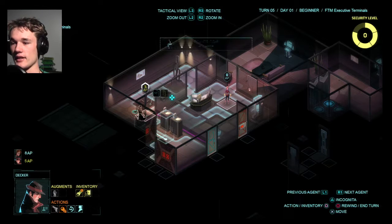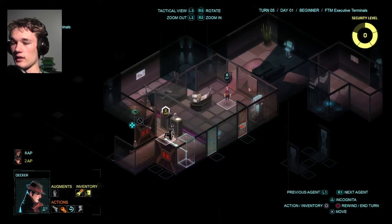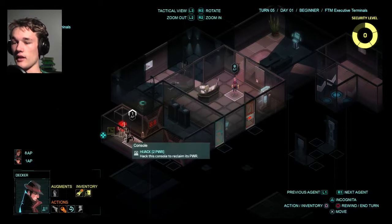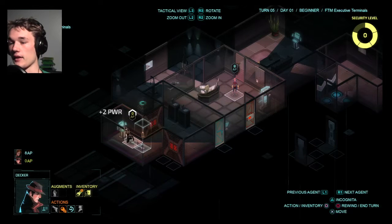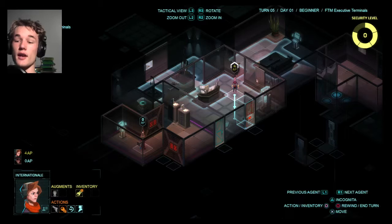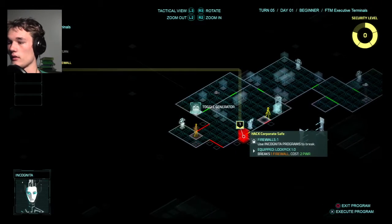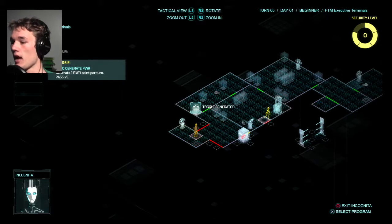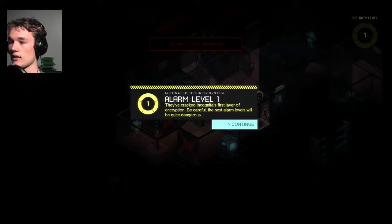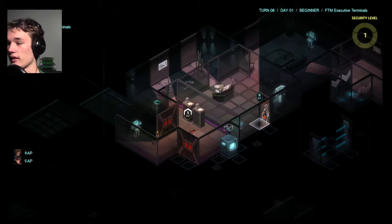Their security level is getting pretty high — this is getting nerve-wracking. Is there anything in here? Nothing that I can see. It's that thingy — hijack. Hijacked. Now he can't go anywhere else, he's kind of stuck there. I don't think having International around with hacker Decker will do much. I'm just gonna sit her right there. Maybe use Incognita to hack that thingy. I just turned the power on somehow — I'm not sure what I just did. I guess I'll end the turn now. Now the security level's gonna go up — they've cracked Incognita's first layer of encryption. Be careful, the next alarm levels will be quite dangerous.